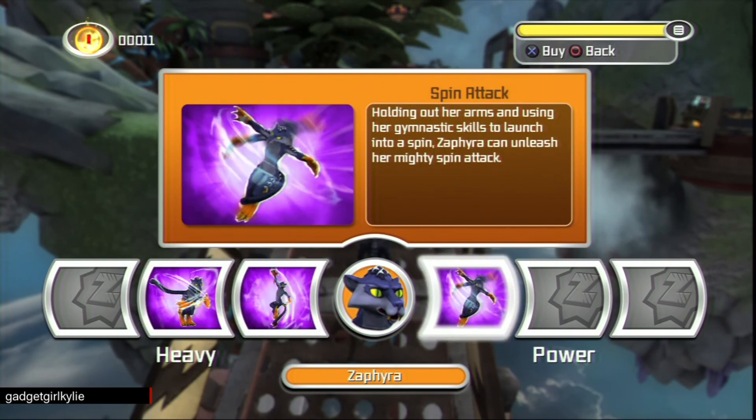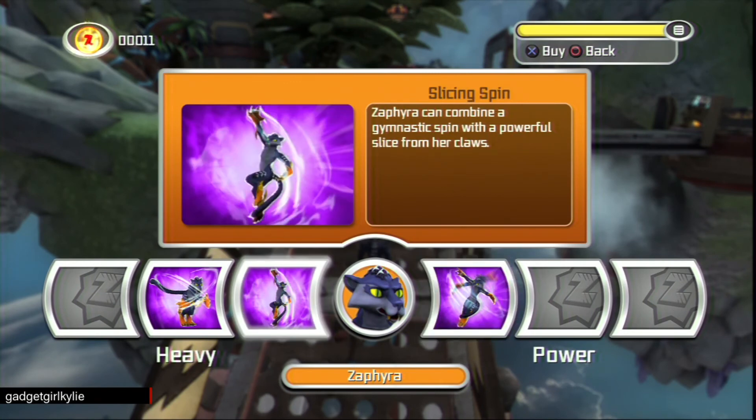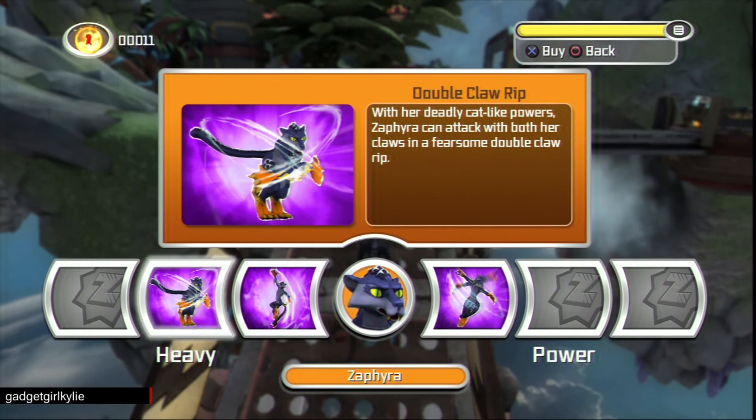Let's check out the moves. Spin Attack: holding out her arms and using her gymnastic skills to launch into a spin, Saphira can unleash her mighty spin attack — Slicing Spin. So Saphira can combine a gymnastic spin with a powerful slice from her claws. Double Claw Rip: with her deadly cat-like power, Saphira can attack with both her claws in a fearsome double claw rip.